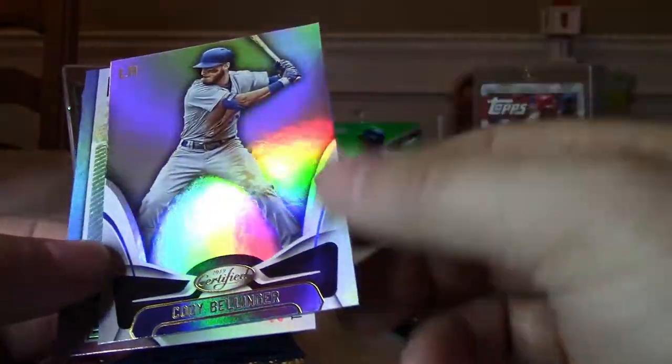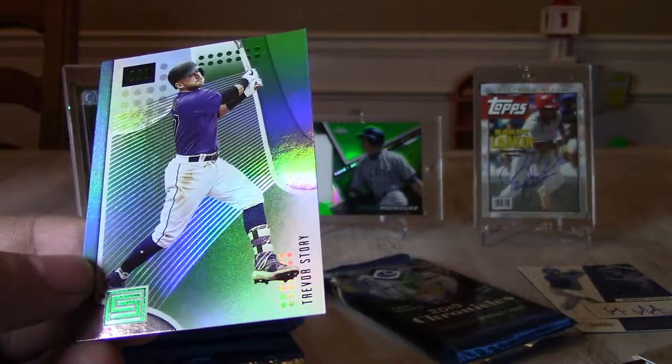We also have another Cody Bellinger from Certified and a Trevor Story from Status. Next pack is a thick pack.